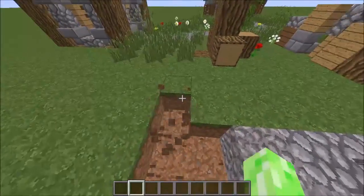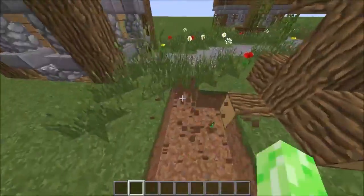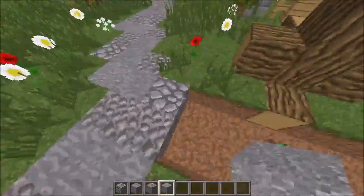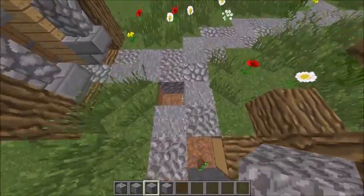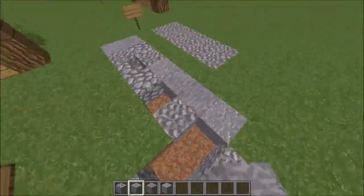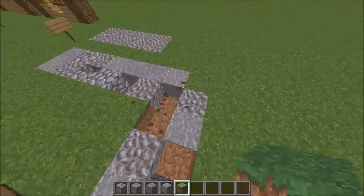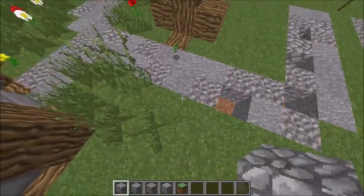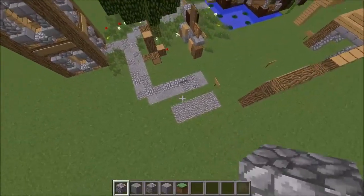I'm going to connect this path up to this one. This is how you path. This path is also featured in 'How to brighten up your Minecraft world' — I would recommend watching that. The last block I need to put in is cobblestone. There we go — so we've connected up that path.